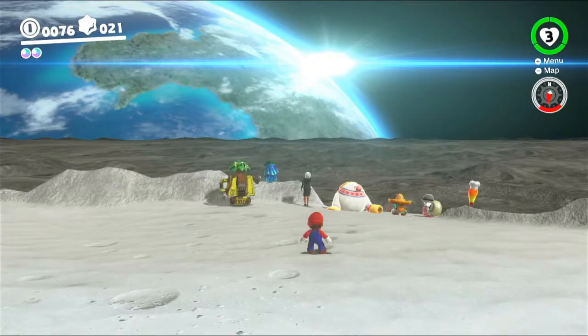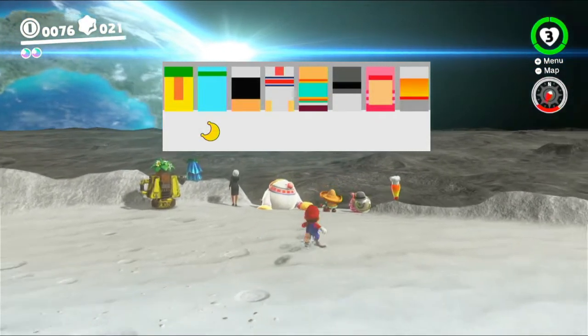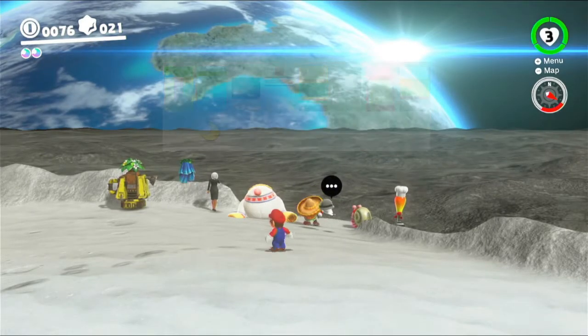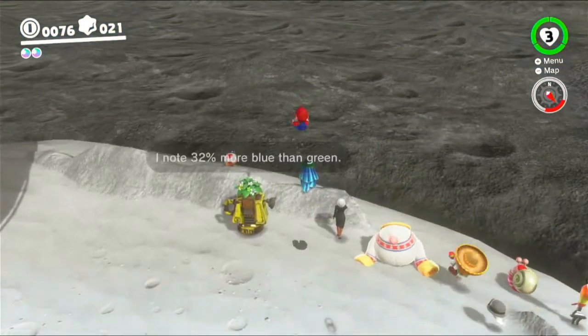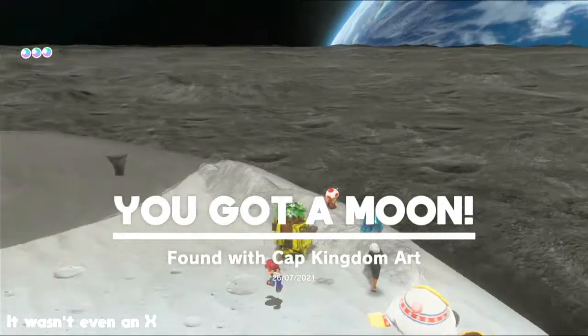There's one thing we can actually do here, and that's look at the hint art we have from somewhere — right here, from the Cap Kingdom. Which should look slightly familiar to us. This pixel art kind of thing, all this blocky stuff. But when we go back to the game, it's actually the characters from each of their different worlds — it's really cool. I wasn't actually paying attention to where the X was, but it's right here. I don't know how I remember that. Found with Cap Kingdom Art.